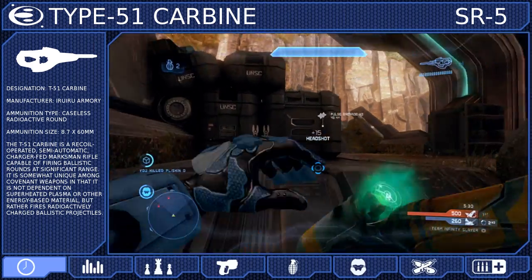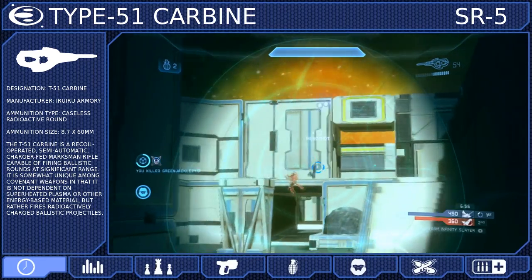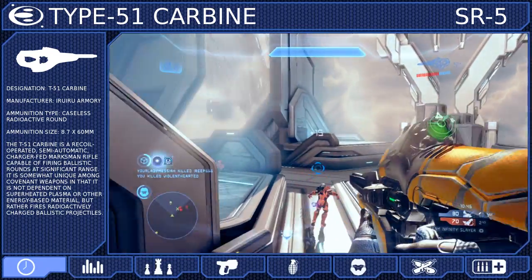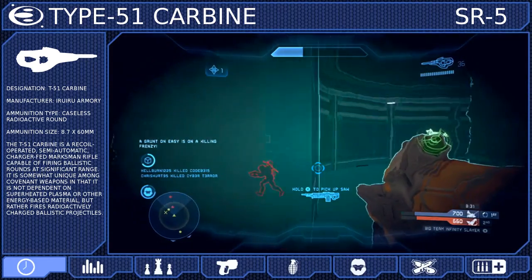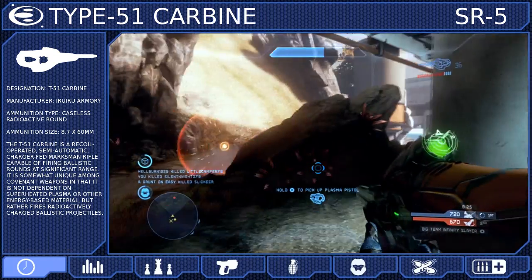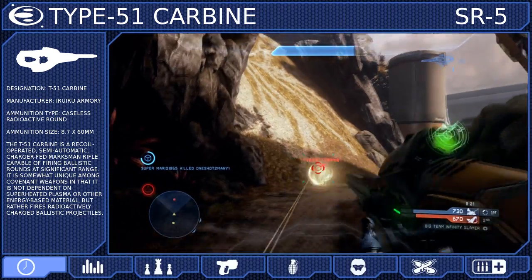Widely encountered during the Human Covenant War, the Carbine is unique among Covenant weapons because it utilizes more conventional ballistics as opposed to superheated plasma or other energy-based materials. The rounds it fires are radioactive fuel rods encased in a magnetic field — the same type of ammunition fired by the T-33 fuel rod gun, anti-air wraiths, and banshees, but obviously much smaller.